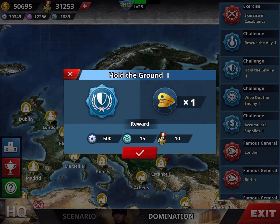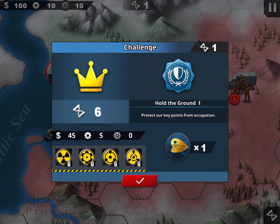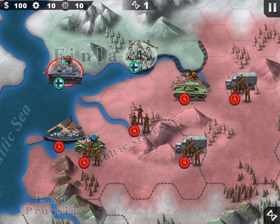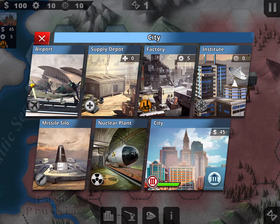Let's see the replay of 'Hold the Ground' as I'm starting again to replay all the challenges. This is the famous general exercise — 'Hold the Ground,' the first mission. You have one general slot, you need to hold the city for six turns. You start with a light tank and infantry; the enemy has ships.